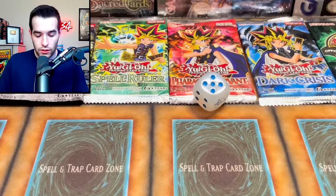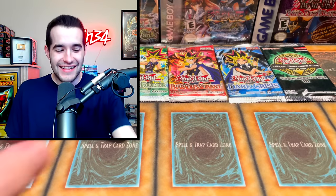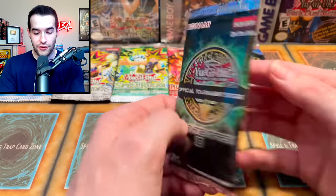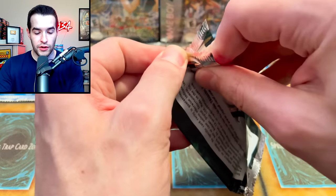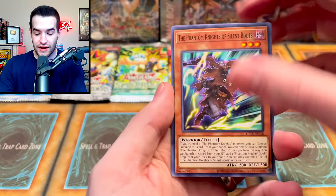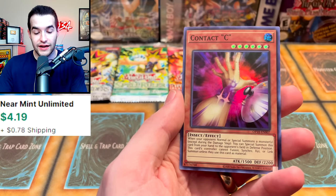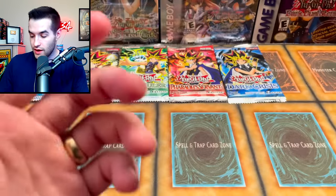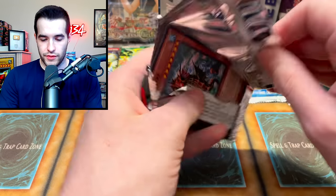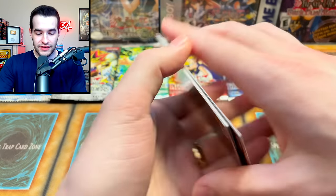We rolled a six again — OTS 18. The randomness doesn't want to be random today. Will we pull an Ultimate Rare? We got a Phantom Knight, Vampire Retainer, and Contact C — which is actually a good card. One day we will open a different Epic Pack. At least we got a foil.